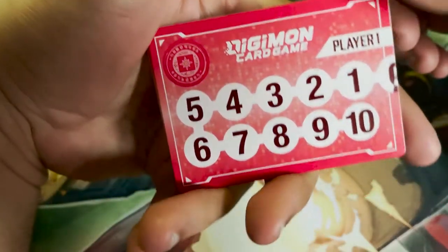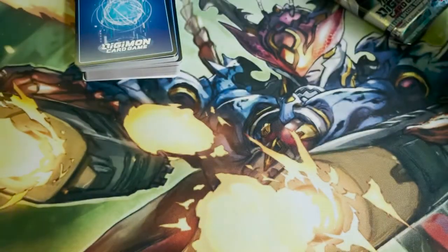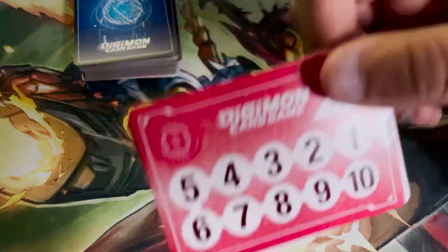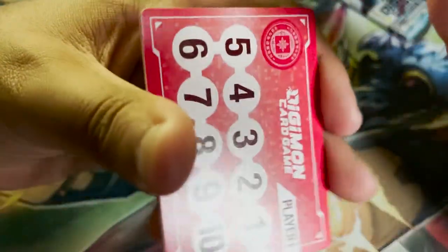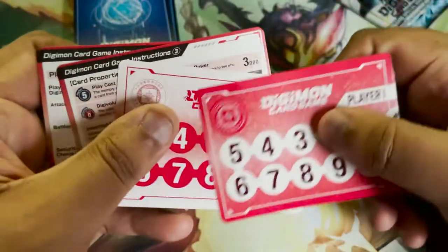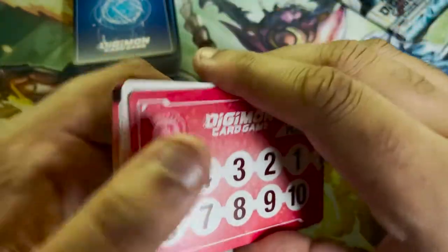These cards are double-sided — I think this is the memory gauge card. I'm not going to show you all the rules; maybe you know them, maybe you don't. It's cool that they put the rules on cards — it's a bit inconvenient because it's all separate rather than one little booklet, but it's more durable as a result.